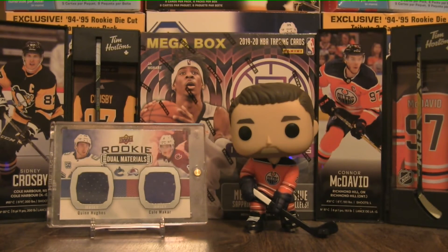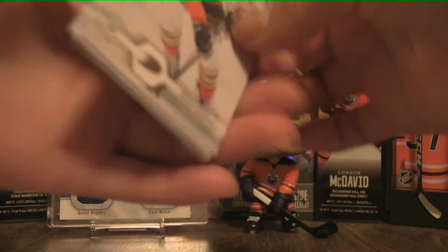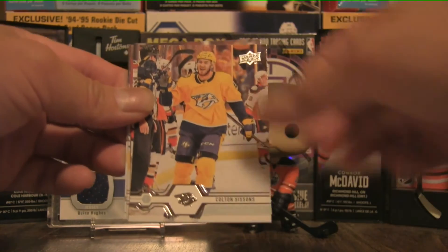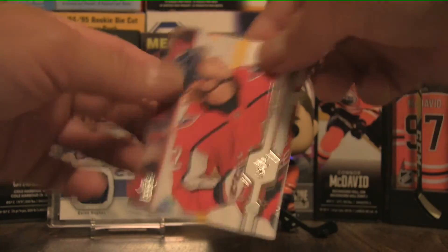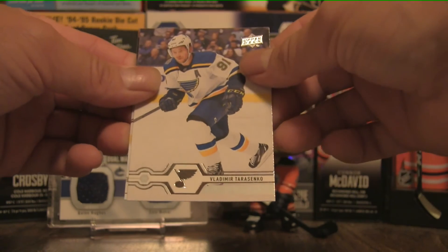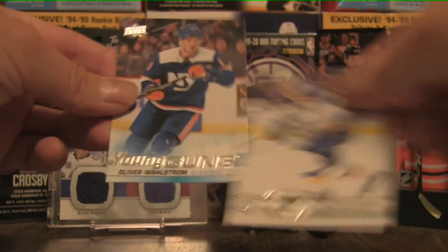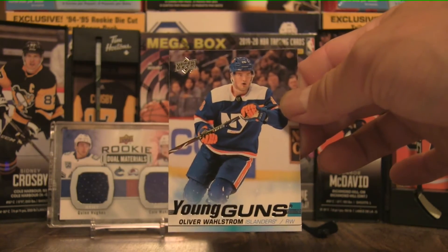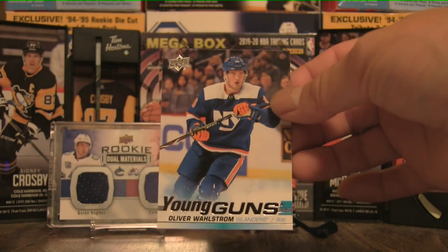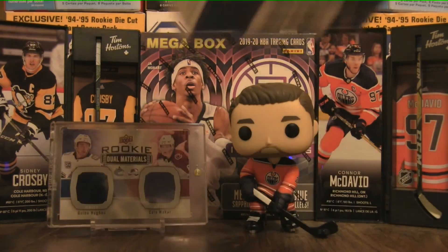Let's reveal this Young Gun. Could it be one of the two I'm searching for? Let's find out. Andre Case, Brady Shea, Colton Sceviour, James Reimer, Carl Hagelin, Michael Grabner, Vladimir Tarasenko. And this one looks to be the Noah Dobson — Oliver Wallström. So it is a New York Islander. I thought it was Noah Dobson but it is Oliver Wallström.